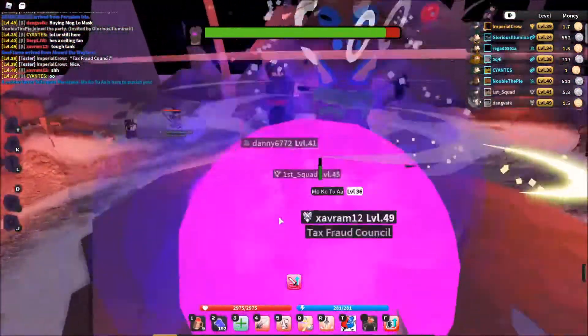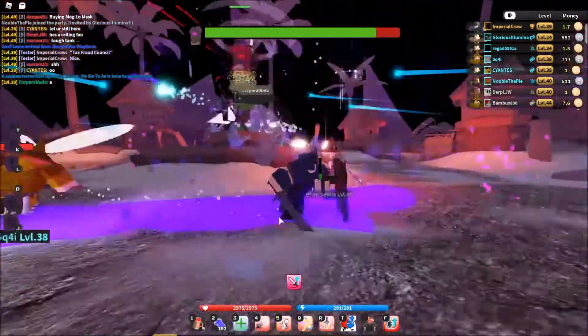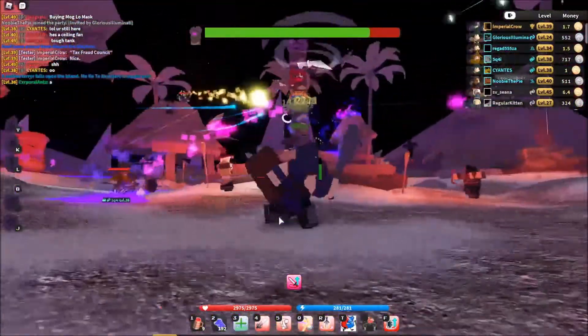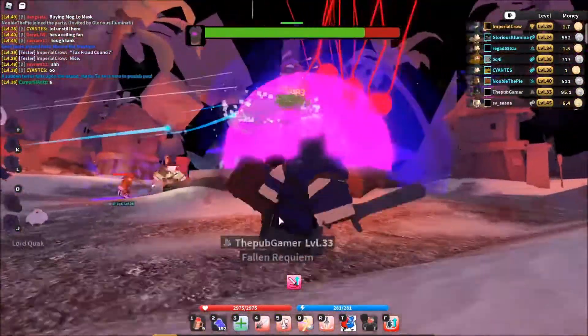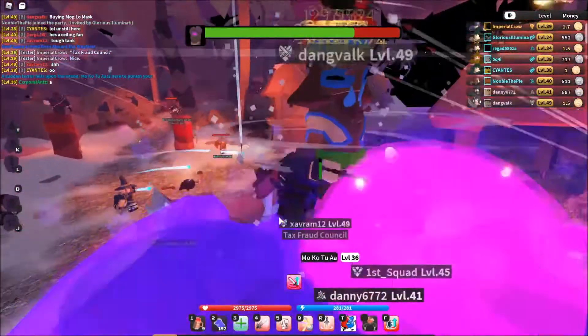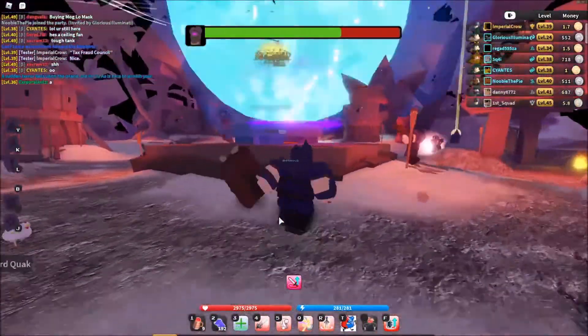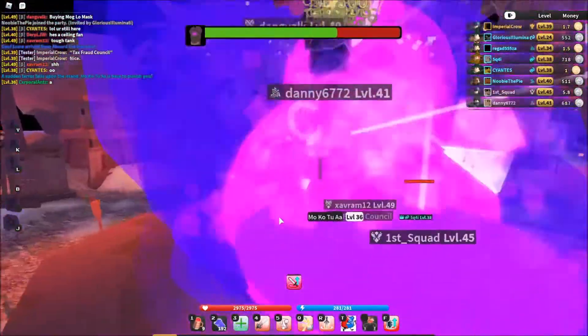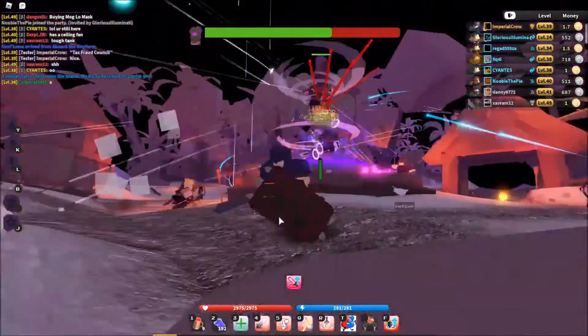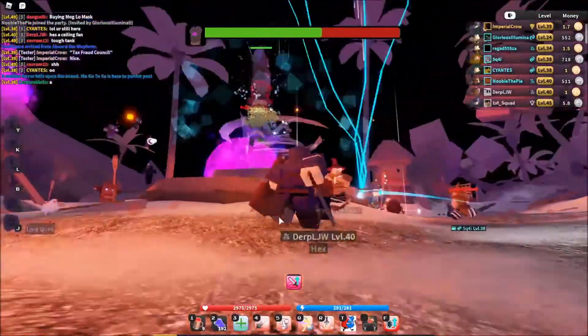During the actual boss fight, you're going to have to pay attention to the eyes on the actual totem. I know it's going to be hard with the lag and with the amount of players, but try to. When the green eyes light up, you want to move away from the totem because it's going to be an AOE attack from the bottom of the totem that does an insane amount of damage — it's like 100 damage per hit. It's not worth standing next to the totem, so definitely pull off when the green eyes light up.